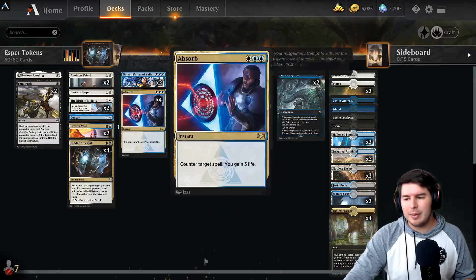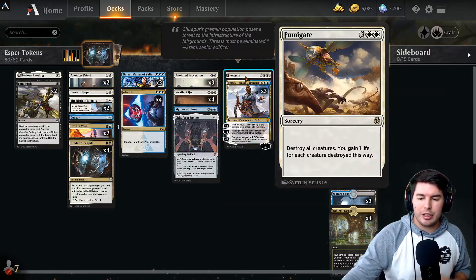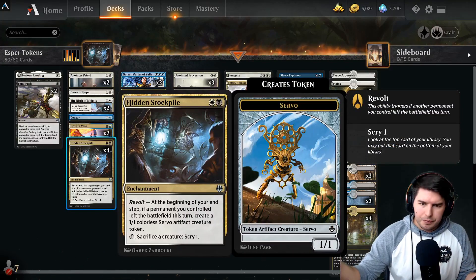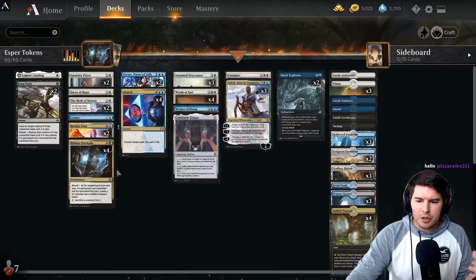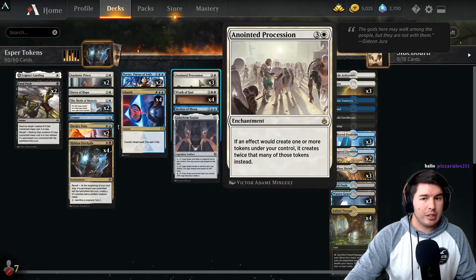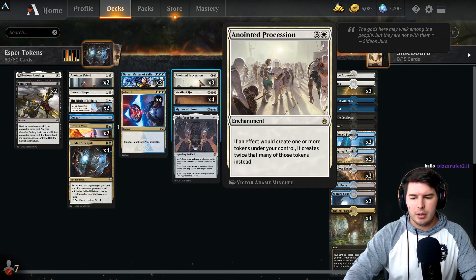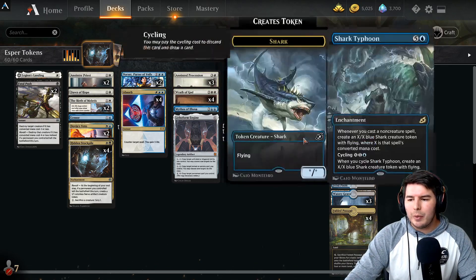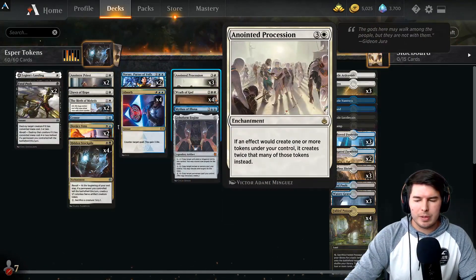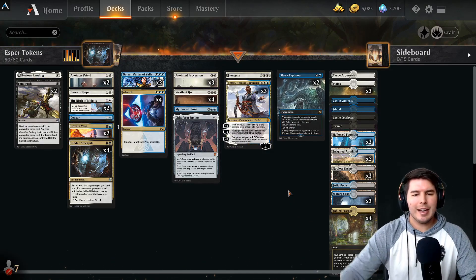We have our set to dig through for removal and Wrath of Gods. Fumigates help us gain a lot of life for all the creatures we kill. The main goal is to create the Hidden Stockpile combo with Anointed Procession — you sacrifice one Servo every turn, and Anointed Procession creates two or four, keeping things getting bigger and bigger. The win condition is creating more and more tokens with Legion's Landing and Hidden Stockpiles.